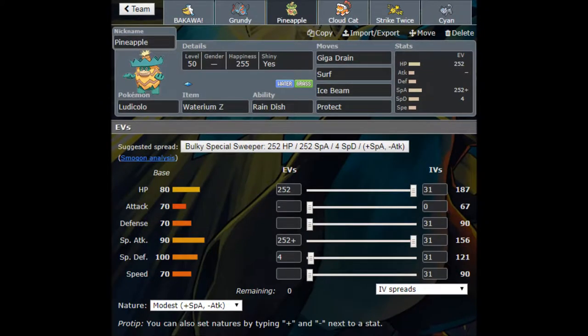That brings us to our Ludicolo — our Pineapple. This is a shiny Ludicolo; I always think shiny Ludicolo looks like a pineapple. It has the Waterium Z. I faced a Waterium Z Ludicolo that caught me by surprise and did a lot of damage — planning to do the same thing here. I'm running 252 HP, 252 Special Attack with a Modest nature. I have Rain Dish as my ability rather than Swift Swim, opting for recovery to fight opposing Swamperts and Water-types like Toxapex.